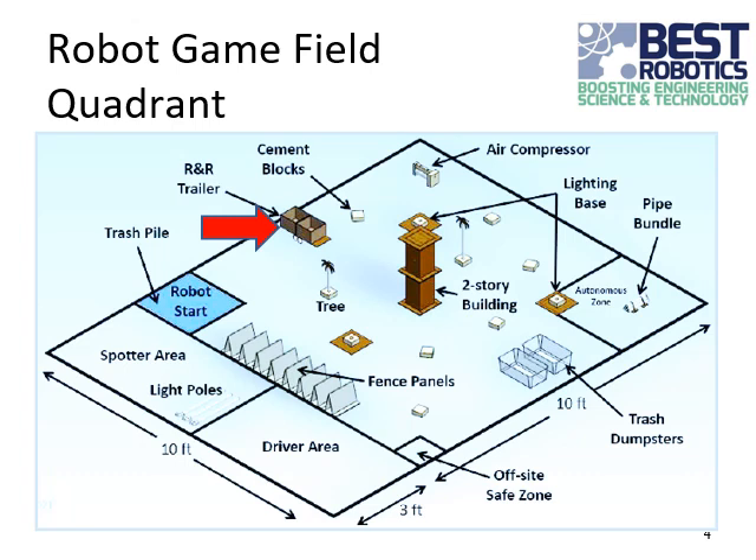The R&R boxes can be removed from the trailer to score reusable and recyclable objects. This item is the air compressor located on the site. It is a valuable piece of site equipment that can be secured throughout the match in several ways. This object is the pipe bundle. It's one of the objects that can be reused. It's located at the beginning of the match in the autonomous zone, which is a three foot by three foot box taped on the floor. I'll talk about the autonomous zone and autonomous play a little bit later on.